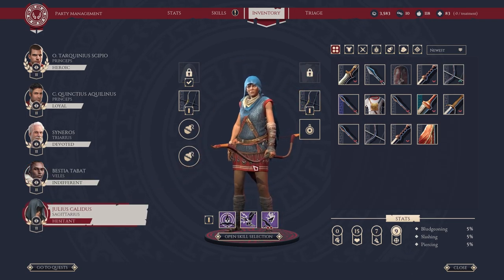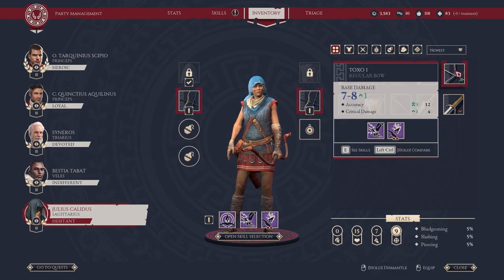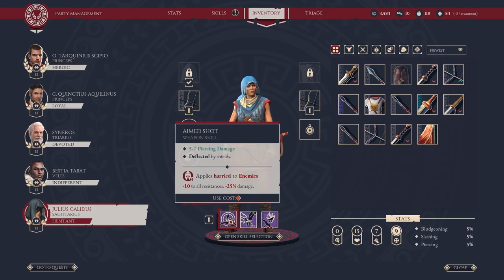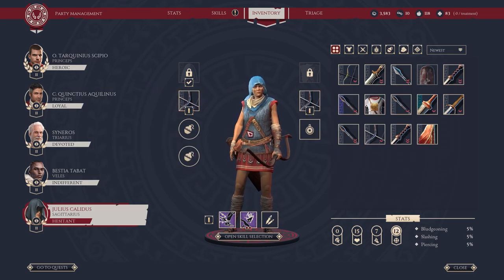Then we move on finally to our archer. She's got a 5-7 base damage bow. There's a 7-8 available, which is definitely an upgrade. The only thing we're going to be losing is the aimed shot ability, but it's not all that great. So yeah, definitely change that out.